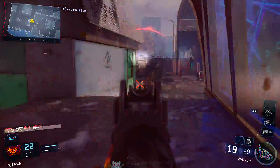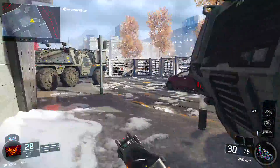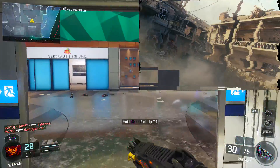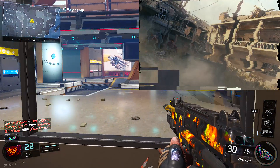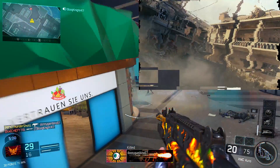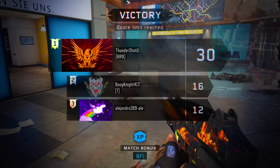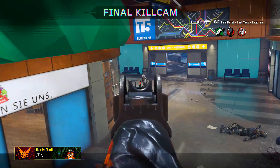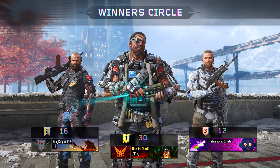Coming in at number 10 — and this is probably the most important thing — I actually saw Zombies in the Blackout mode. They said they'd incorporate Zombies somehow, and it looks like you can drop into fan-favorite locations and there are actually Zombies coming out of the ground. So you'll have to worry about both other players and Zombies attacking you — kind of like Titanfall. The Horde Point worked great in CoD WW2, and I'm hyped to see this in Blackout.